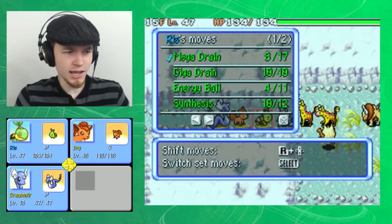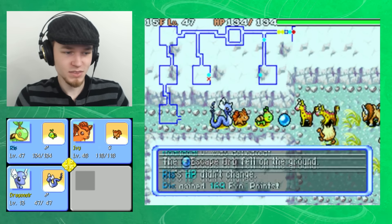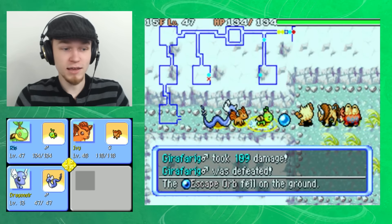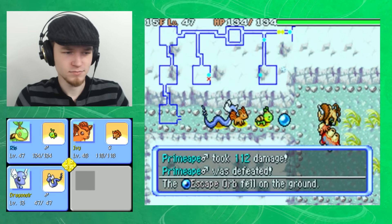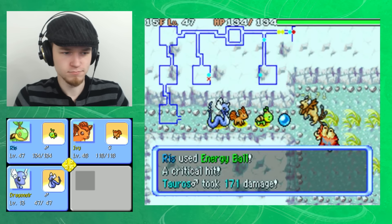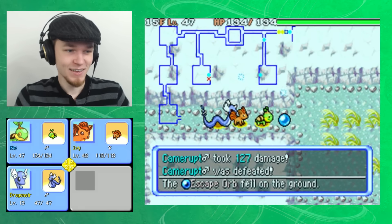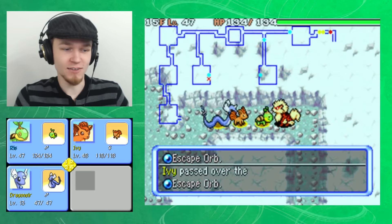Look at all these Pokémon lining up to fight me — that's an interesting array. They're just going to keep picking up these items too. It would be nice if I could just keep killing them in one hit. Wow, there were like six people waiting. While you're back there, I'll just Energy Ball you, and same for you. And I'll Mega Drain you. That was just a nice chunk of experience with everyone walking up in that funnel to meet me.